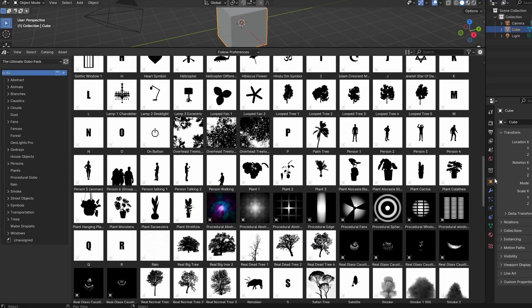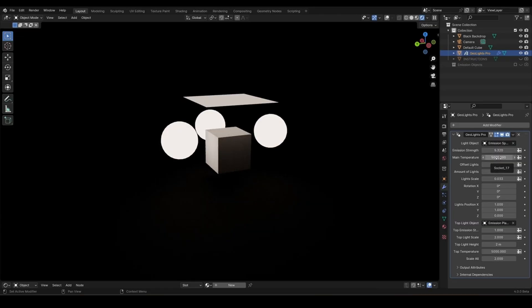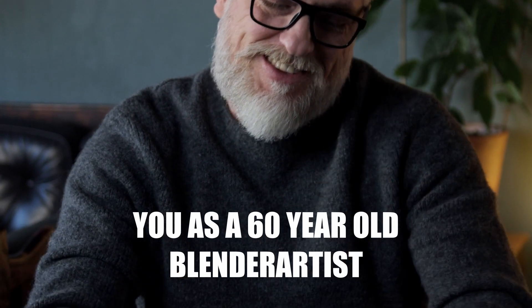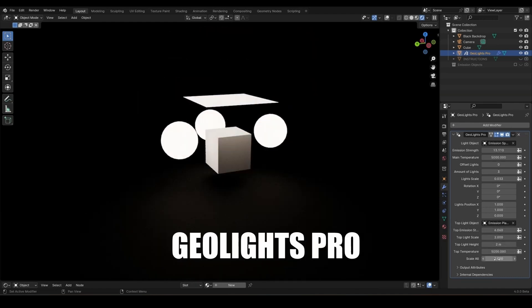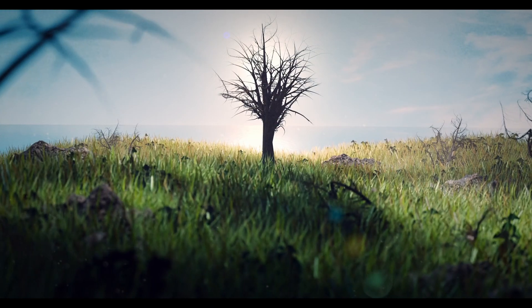All lights are made in 4K. I guarantee that this is the most comprehensive and complete gobo pack in existence, and you'll use it in almost every project. It will improve your renders fast and easy, and can be used for the rest of your life. For the next 30 days this pack will be available at a discount, and for this limited time you'll also get the Geolights Pro add-on for fast and easy product and character lighting, plus a lifetime guarantee for all future versions. So you'll get 365 gobos — a gobo for each day of the year — animated, still, and procedural gobos, plus the fastest and easiest lighting add-on, Geolights Pro, with a lifetime guarantee for all future updates. Click on the link in the description to settle your lighting game for the rest of your life.